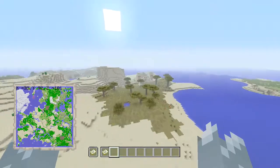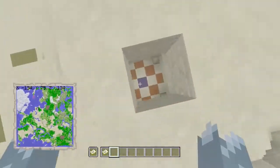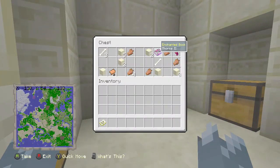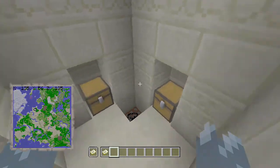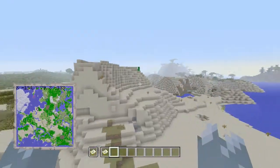We turn our heads in this direction and we will see the first of two desert temples. We'll drop ourselves down here. We have an enchanted book: Thorns 2. Two more enchanted books with Power 3 and Fortune 3, some emeralds and gunpowder, and a gold chestplate. That is a very, very good temple.